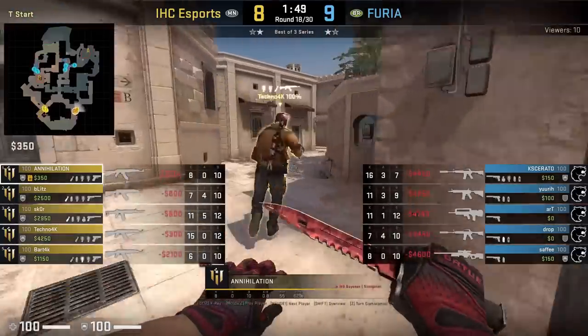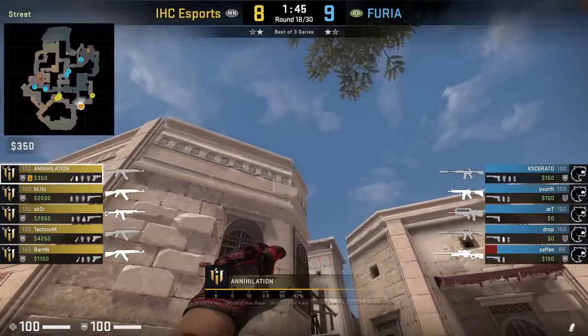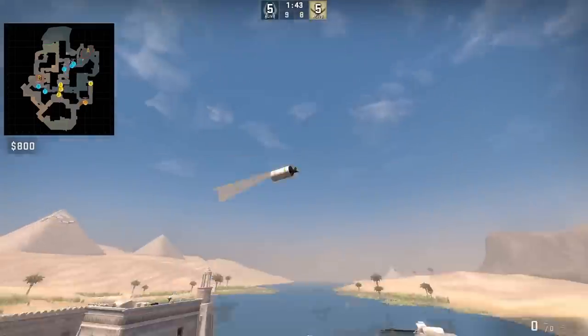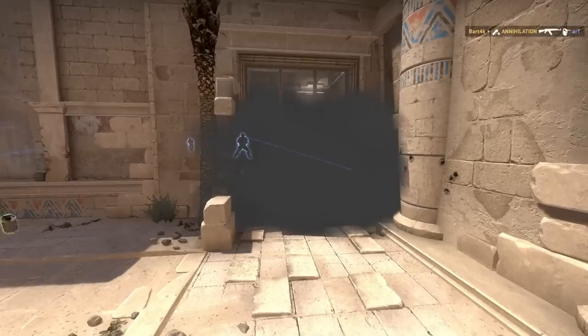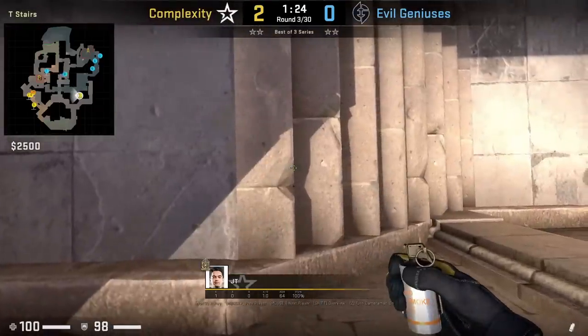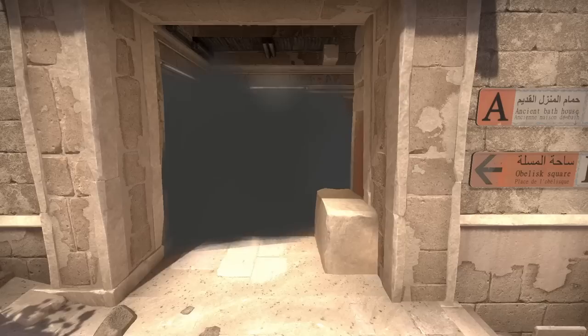Annihilation has a mid temple smoke where he positions with this bush on the ground, stands up, aims here, then presses the run throw bind. IHC uses this smoke early in the round to come out mid towards camera to A. JT smokes mid house from top T stairs, aiming as shown while standing, aims top of this arch, then left and right click jump throw.